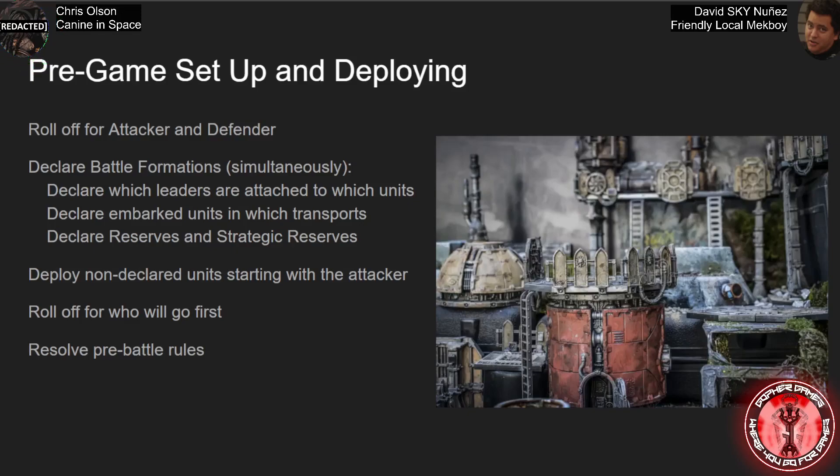After you roll off for who goes first, you resolve pre-battle rules. If you have scout moves or some stratagem or ability that goes off before the game starts, this is currently worded as before the first battle round, so there is no active player even though you know who's going first. If both you and your opponent have abilities that go off prior to the game, you'll have to roll off for whose abilities go first. Most tournaments usually rule that whoever's going first counts as the active player for this, to reduce the number of random rolls.